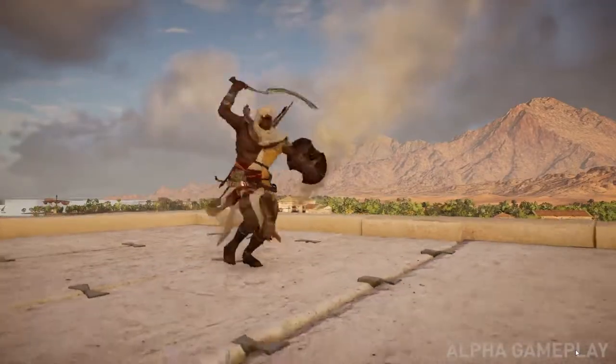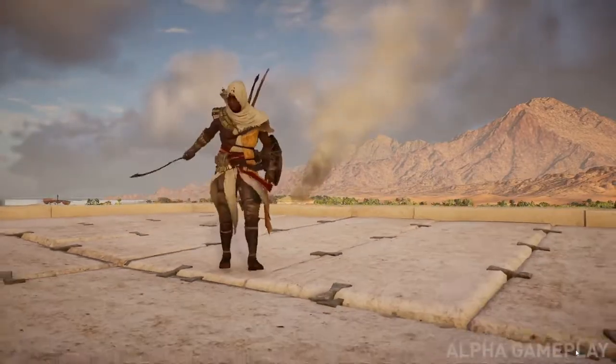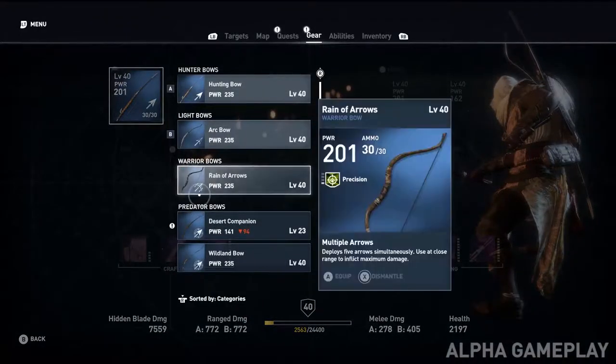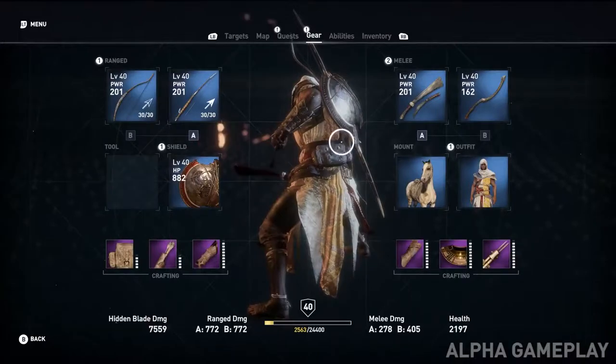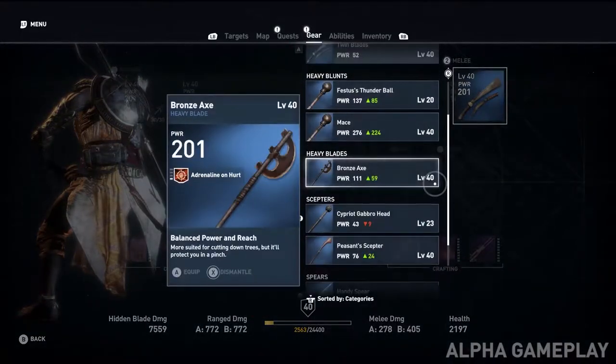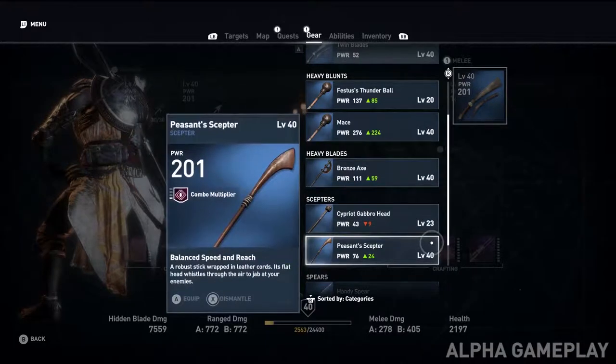We want players to discover each weapon. A big thing we're pushing in terms of equipment is that it's a very RPG-driven system. All these weapon types have levels, stats, and attributes, so sometimes you can have weapons with very different properties in combat.